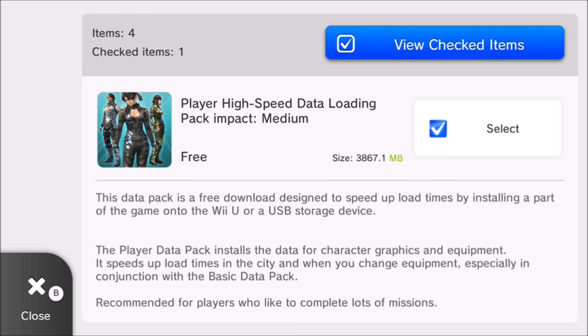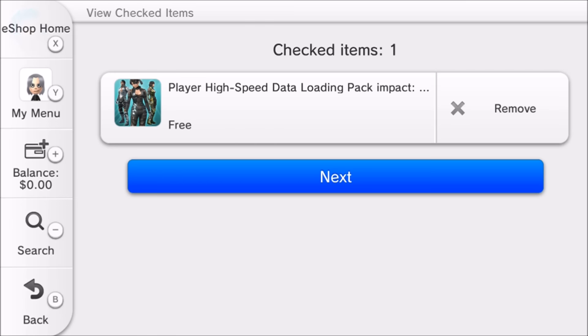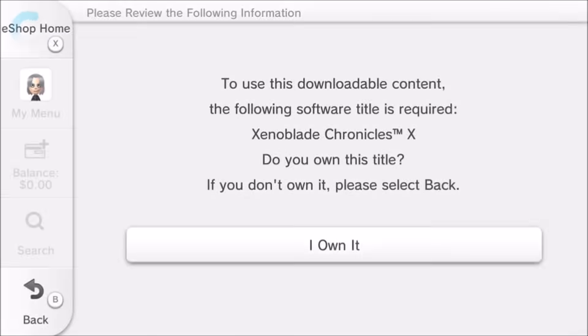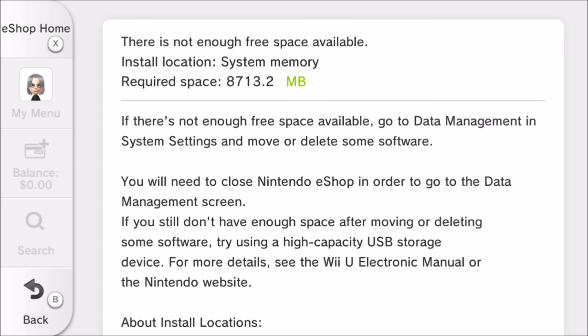So I click it, hit 'view checked items,' and hit next to download — and we run into a problem. It says I already own it even though I don't, but that doesn't matter. What matters is it then says: 'There is not enough free system space available. It requires 8,713.2 megabytes.' Why? You just told me it was 3,800 megabytes, not 8,700. Where is this other 5,000 megabytes coming from?